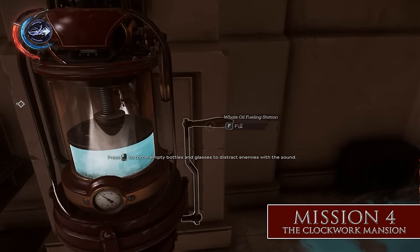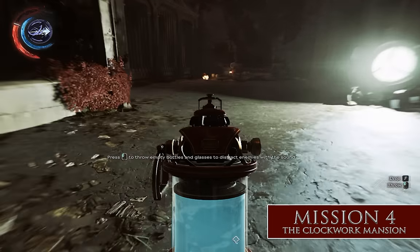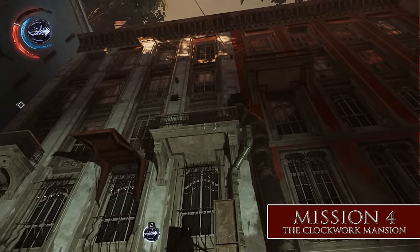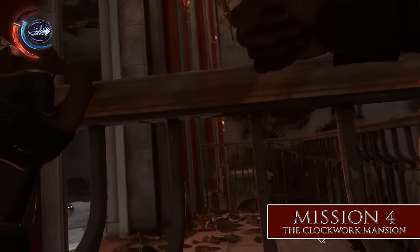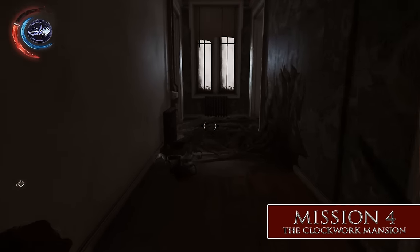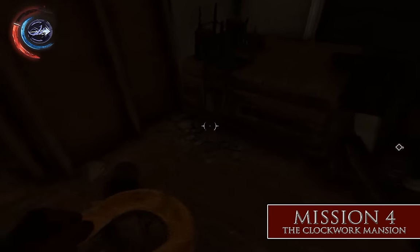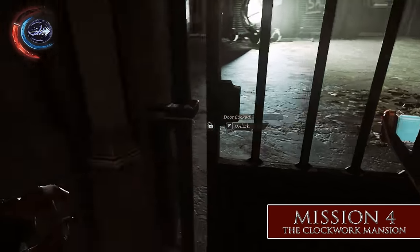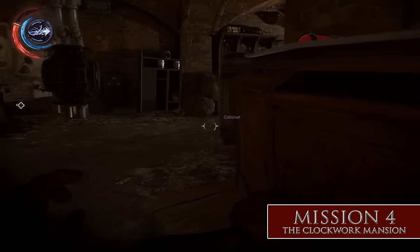Grab an empty whale oil tank and fill it. Head back over this way, back in the direction of the black market shop, but don't go down the stairs. Come over to this building and look for this locked gate. Leave your whale oil canister there — you'll come back for it later. Get up onto this top balcony and head inside the building. Head over this way, down the stairs, all the way down to the basement. Now you're on the other side of the gate with your whale oil canister out there. Usually there's an old beggar who comments about getting in the building, but he got startled by something — he's being a coward.